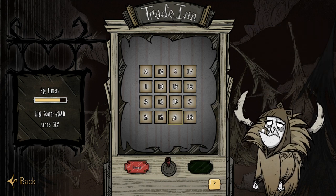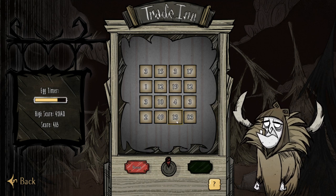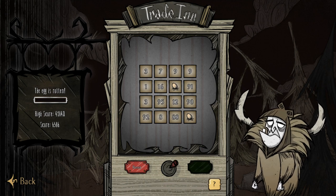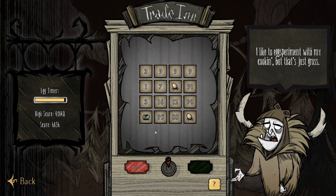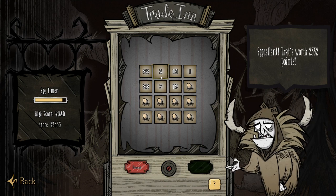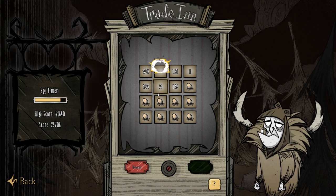The idea of the game is to combine adjacent numbers to reach exactly 100 in as many tiles as possible. Doing this will create an egg. The quicker you make your eggs the more points you'll gain, and if you take too long and the timer on the left runs out you'll be left with a rotten egg which you get basically no points from. Simply put, your goal is to make as many eggs as possible in the shortest amount of time, but of course it's a little bit more complicated than that.